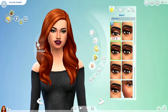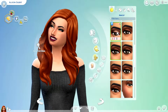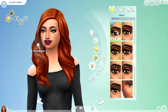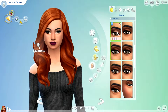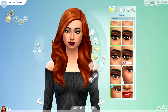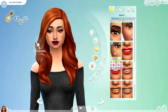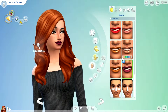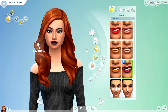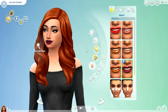Her makeup — her eyeshadow, I can't remember who made this, but it's the Too Faced Return of Sexy palette. If you search that, I'm pretty sure I got it from the Sims Resource. Her eyeliner is base game. Her blush is by Praline Sims — I love Praline Sims makeup. Her lipstick I found on Tumblr; it's the Kylie Lip Kit.